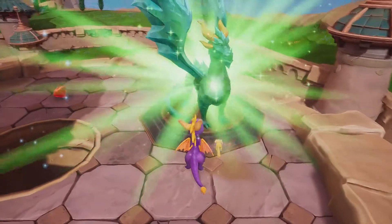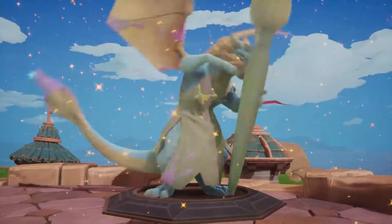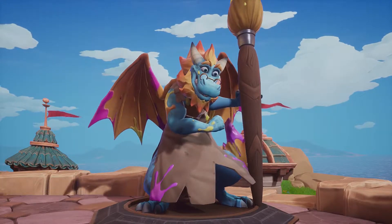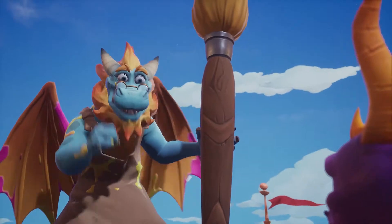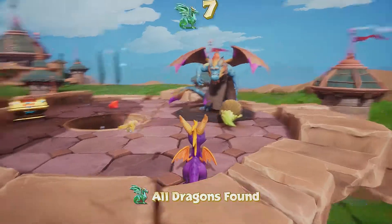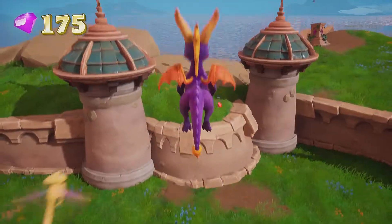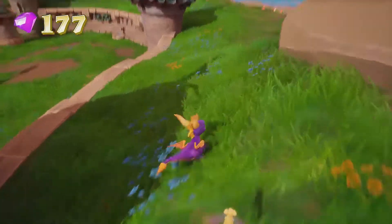Now let's go up the tower and free the last dragon. Spyro, how about a hint on gliding? For the longest glide, press the jump button at the top of your jump, and try pressing the action button to drop down mid-flight. Now you want to stand here and glide to this area and pick up those two gems right there.